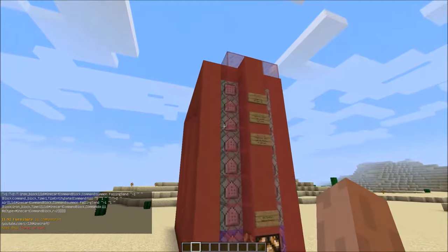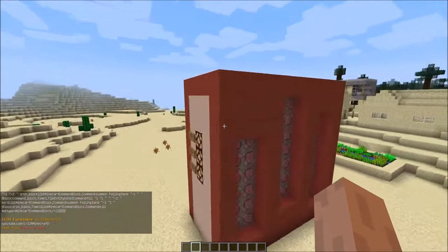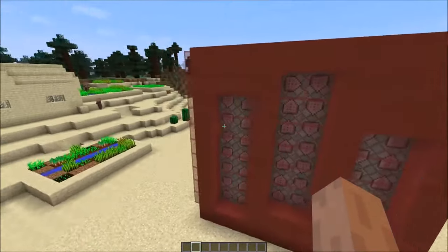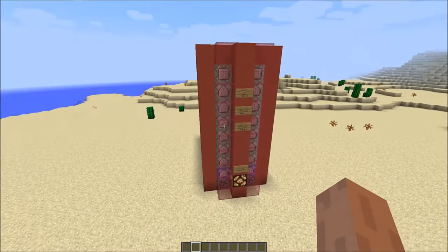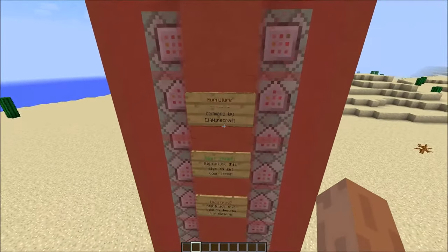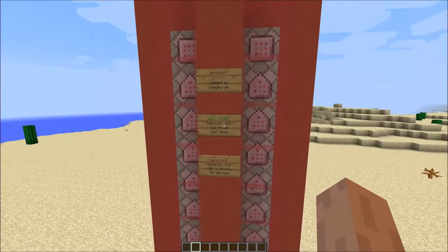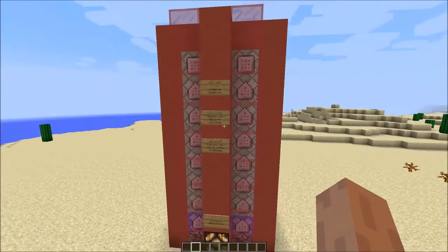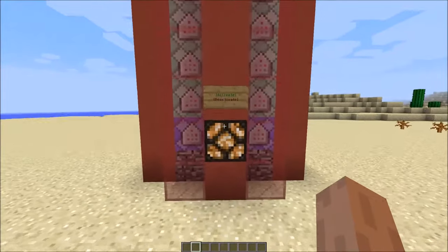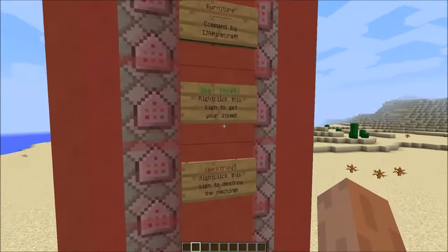And there you have it — this is the machine that lets you use furniture. It's made by IJ Minecraft, so it's not my command, it's his. You will find this command down in the description.